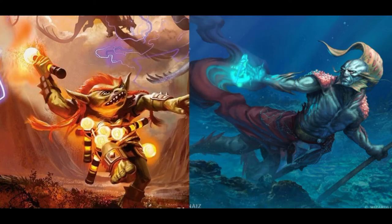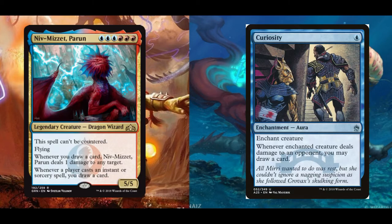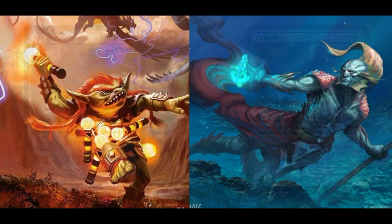For those of you who are unfamiliar with the concept of Curiosity Control, let's first redirect you to episode 12, where we talked about Niv-Mizzet Parun control. In that deck, we utilized Curiosity enchantments with Niv-Mizzet Parun in order to set up a combo where we went with our commander. Curiosity Control does something very similar, although not to the same intended effect.